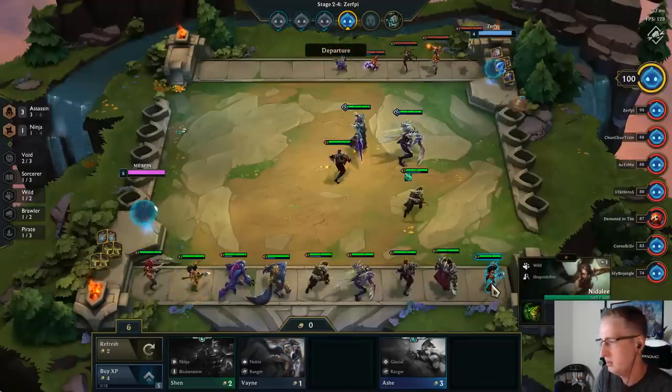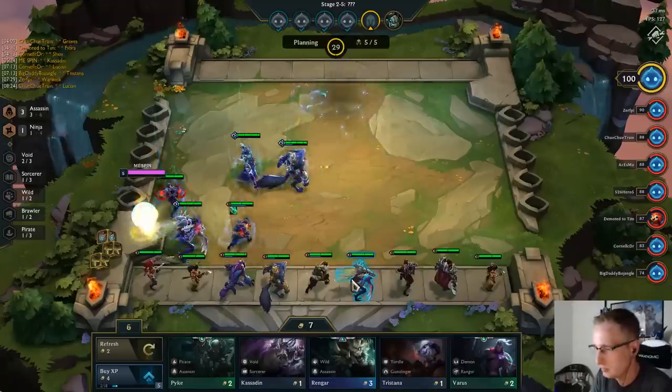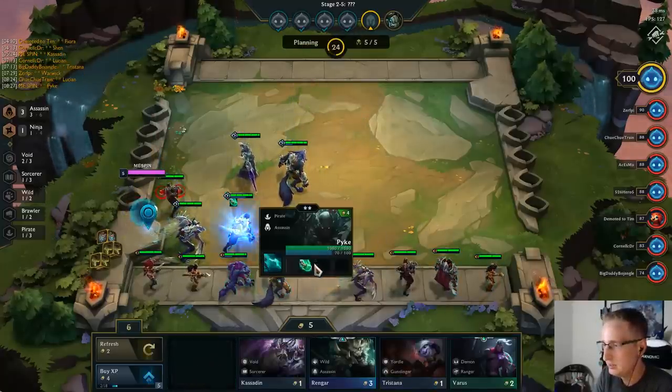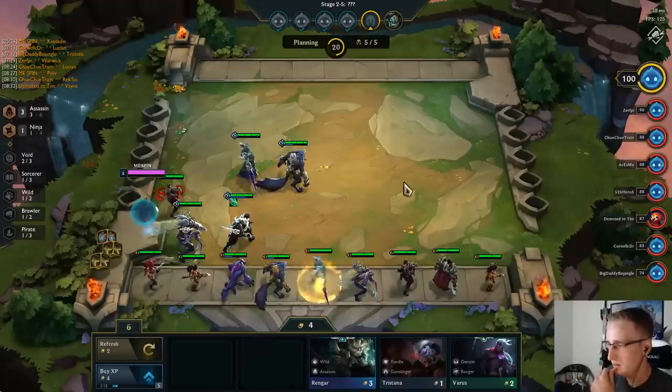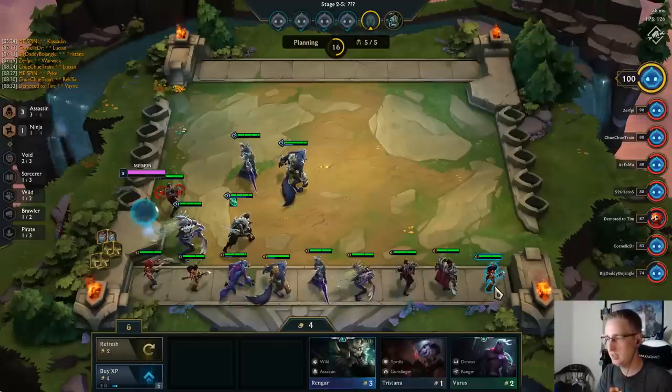We want to keep Nidalee — Tier 2 Nidalee is pretty strong by herself. Oh, Tier 2 Pike! So we got the Shouijn Pike, this is really solid. Grab another Kassadin and also we want the Rengar.